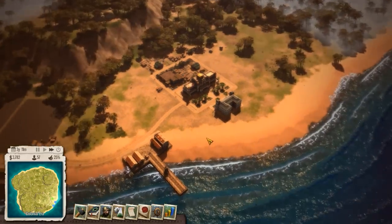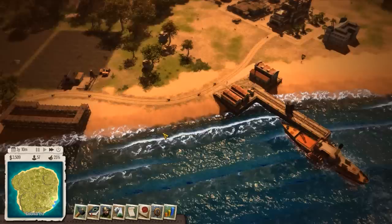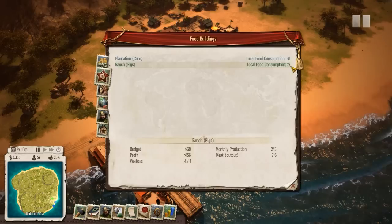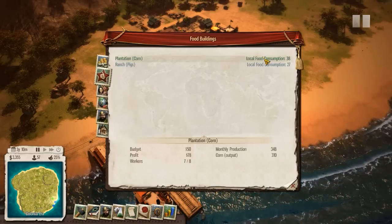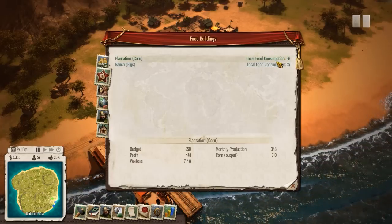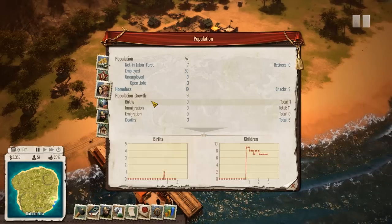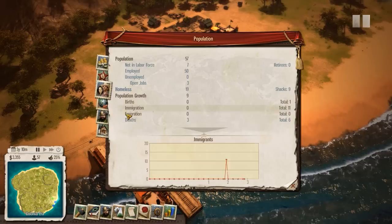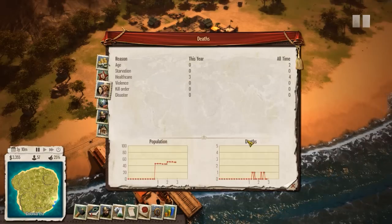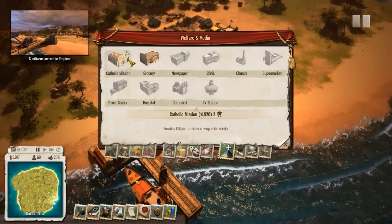This is Fraynor with 12 immigrants — that's always good, we need people. How are we on food? Local food consumption 38, local food consumption 27 — all together we are feeding the whole population. We have plenty feeding the whole population. We have 19 homeless, but that's just because we don't really have apartments or anything like that. We had three deaths — only to healthcare and old age, no starvation. Can we get a clinic yet? No, the clinic isn't unlocked in World Wars.